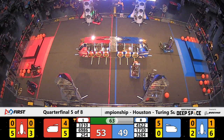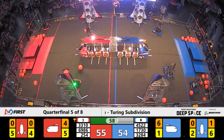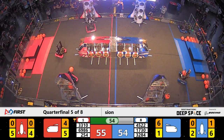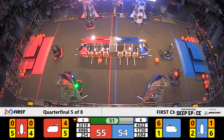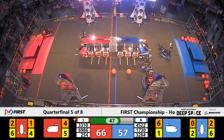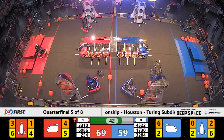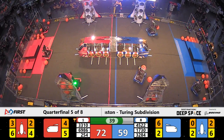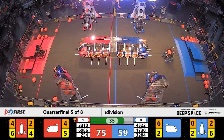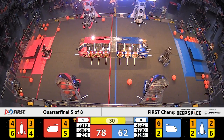Team Driven working together with Camdenton Laser, filling out the cargo ship. One minute remains with red leading by one point, 45-22. Team Scream sneaking in the cargo as 254 and 3310 work on their own rocket. The red alliance scores — skyrockets 72 to 59 — 33 seconds to go. 6986 lining up for a level three climb.